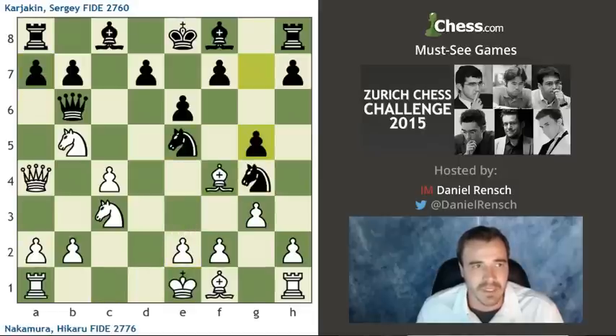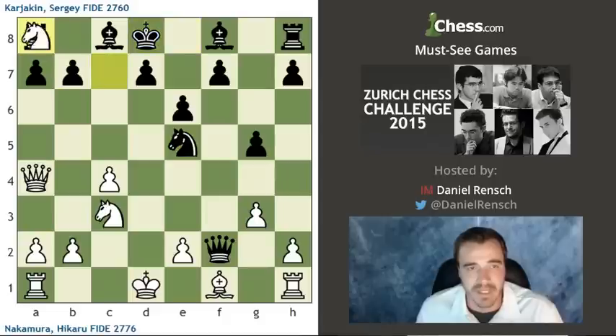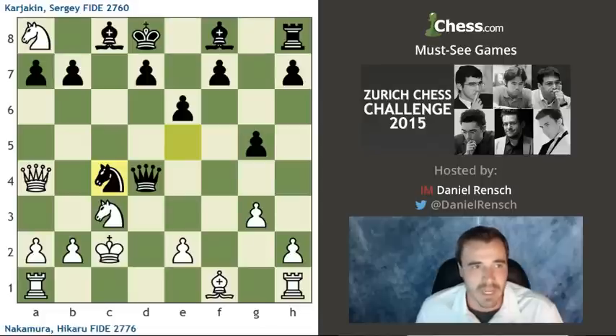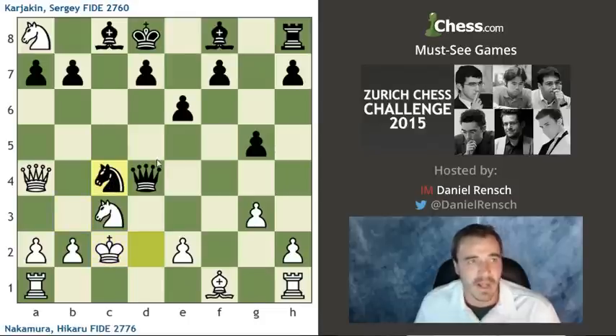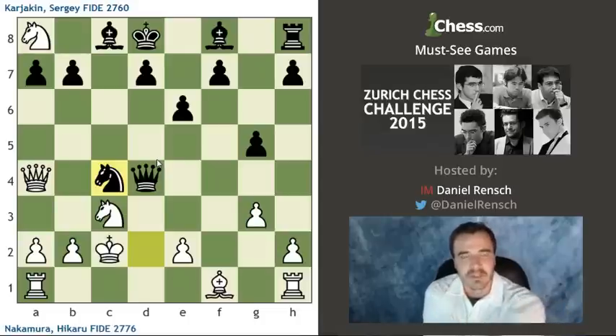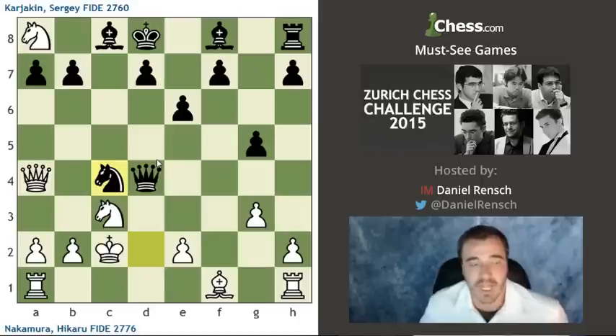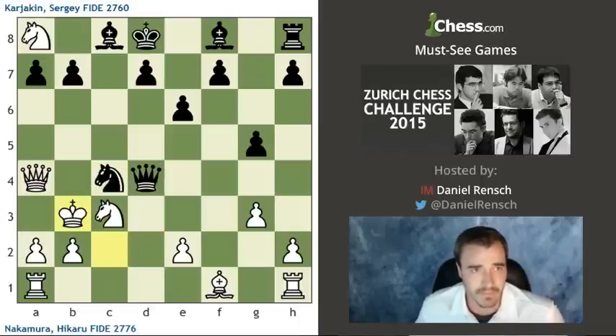But here we didn't see that. After Bishop takes E5, we saw Aronian go ahead and capture on F2. The only real time this game had been played before was with King to B3, Knight D2 check, and the game was simply repeated — King to C2, Knight to C4. That was Carlsen versus Dominguez Perez. Knowing that Black achieved an easy draw against Magnus Carlsen with this repeating of moves, maybe that made Hikaru feel this was the line Karyakin was headed toward. But not so fast — Hikaru has a different move prepared. That move is E4.